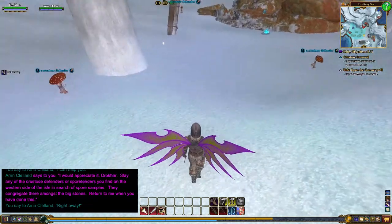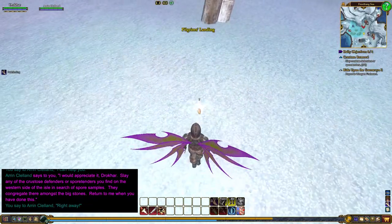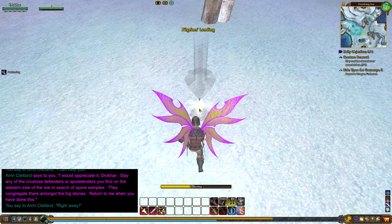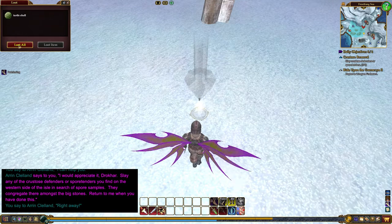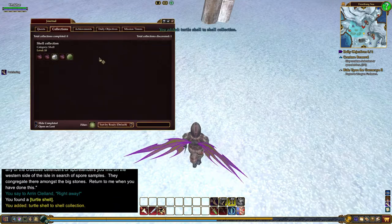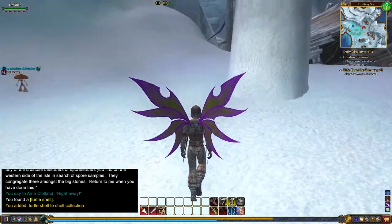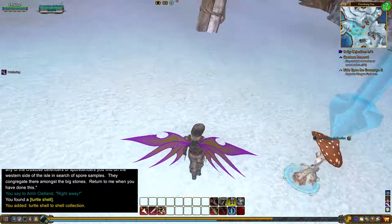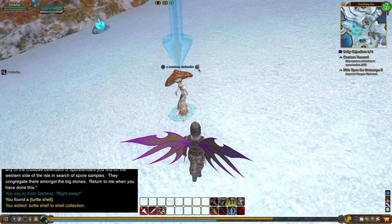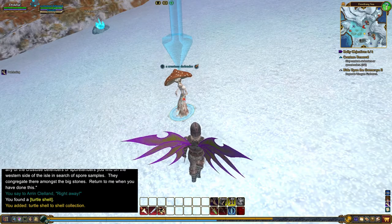Oh, there's a shiny! Click on that — hopefully we'll get something we don't already have. Hey, a turtle shell — needed that! That's two items of this collection quest, we need three more items. You can turn collections in and get a reward. When you need something it'll have a little feather next to the name; when you don't need it, the feather is not there.